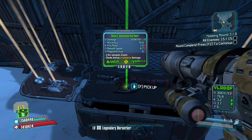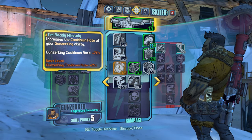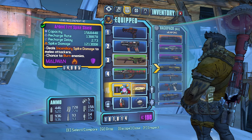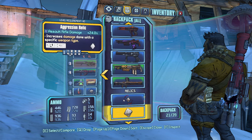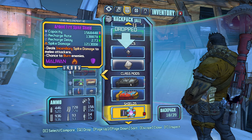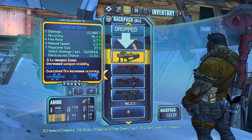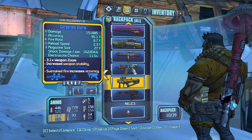A bandit launcher — this Vladof has done good work for me but it's time to swap. Yippee-ki-yay, two grenades, and we keep it moving down this middle tree. Let's slap on this adaptive shield and drop both these class mods and all these weapons.